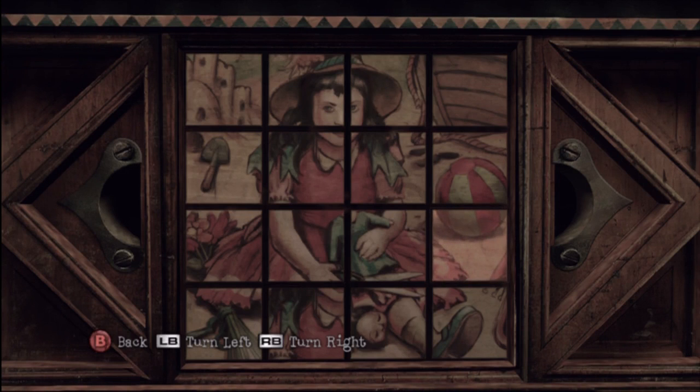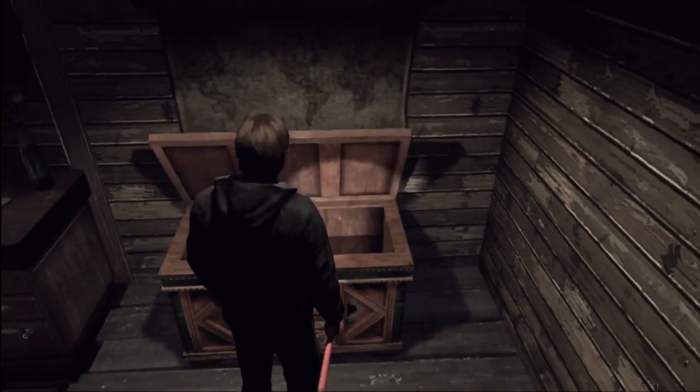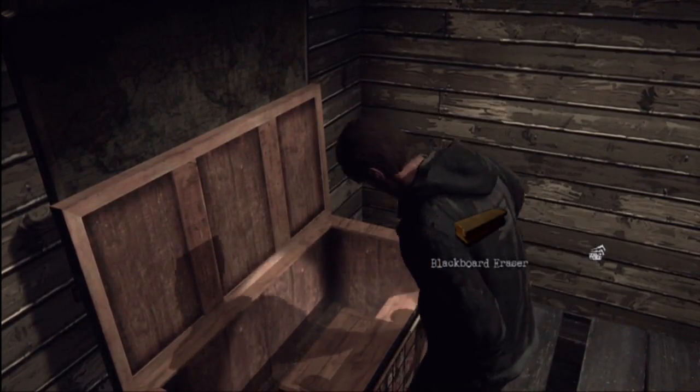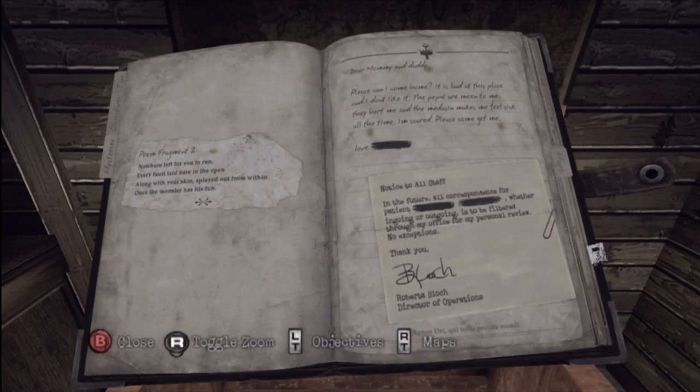Now once you've correctly finished that puzzle and the theater area transforms, you come to this little cabin where you have to go to this chest and solve this little picture puzzle. And when you correctly finish that, you get poem fragment two after picking up this eraser. Also keep in mind that eraser, because I'm going to mention it in a little bit.